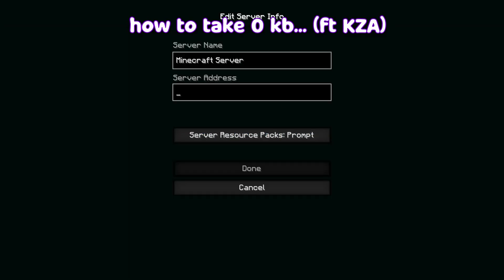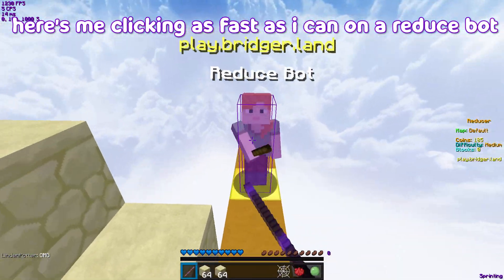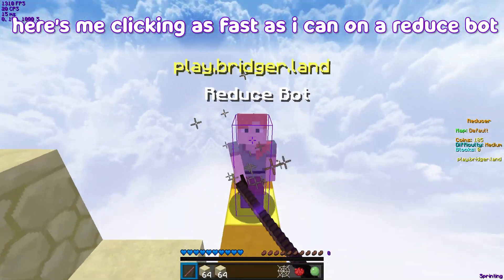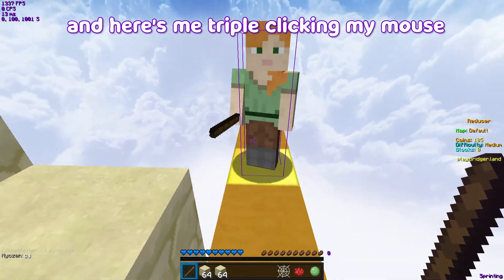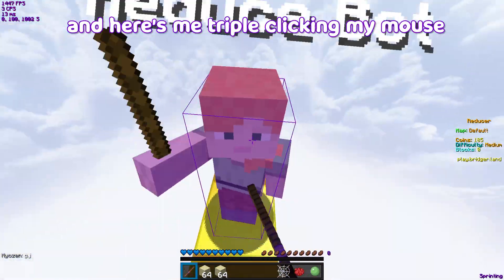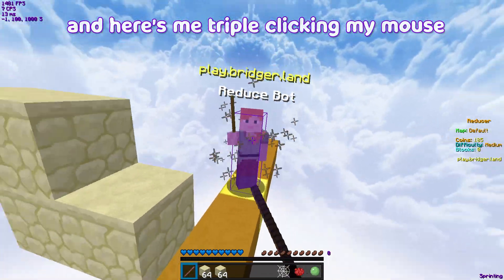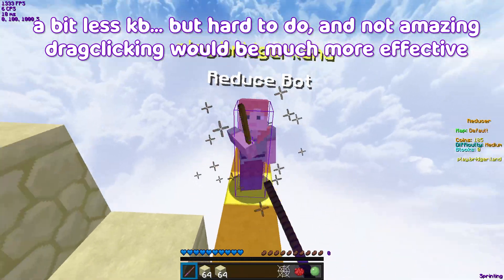How to take zero KB featuring KZA, because he gets me diffused. I'm gonna click as fast as I can - butterfly clicking as fast as I can, clicking 20 CPS. So what we're gonna do is click one CPS. It's still not really working, not really working, but it's a bit better.